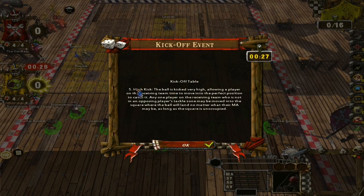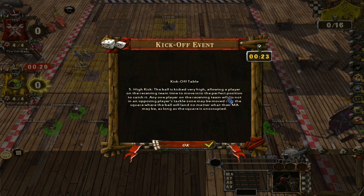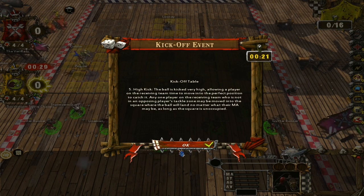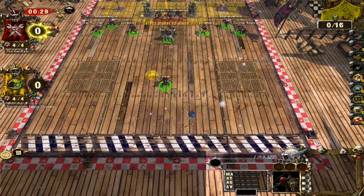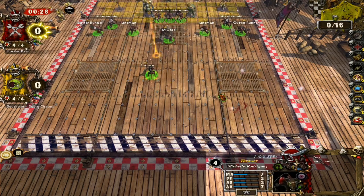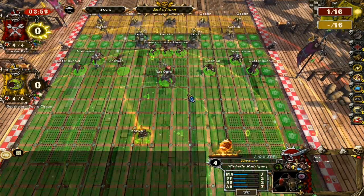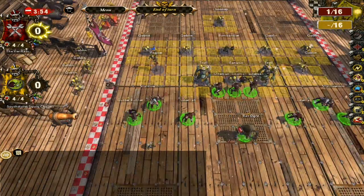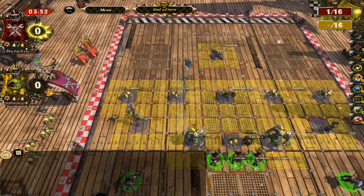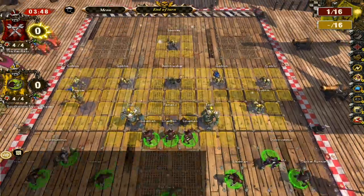He also has a chainsaw. The ball is kicked very high, allowing a player on the receiving team to be moved into position to catch it. I'll select Michelle Rodriguez to go under it and see if she picks up the ball — and she does catch it. Now it's my turn, I've got four minutes. What I want to do basically is break down the side, get the ball to a gutter runner, and score.